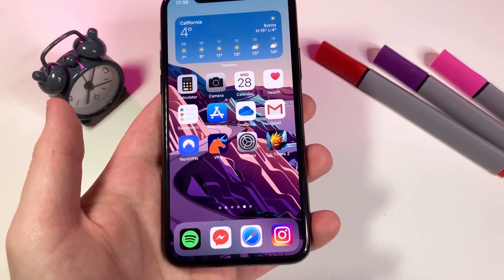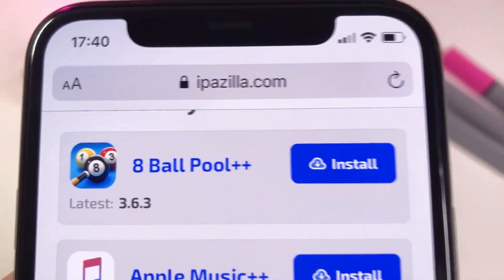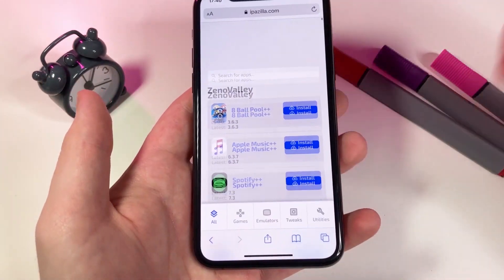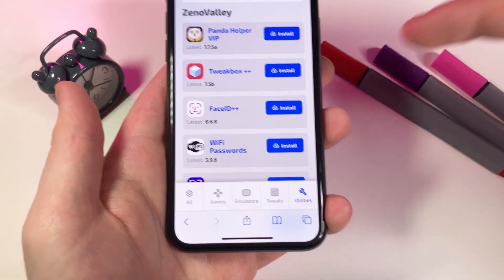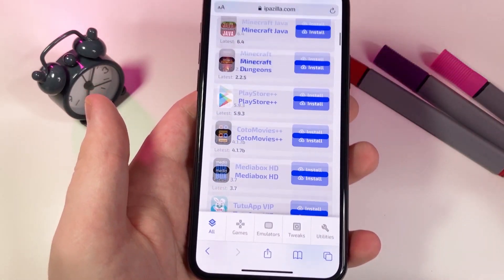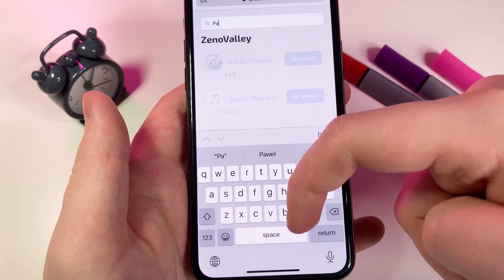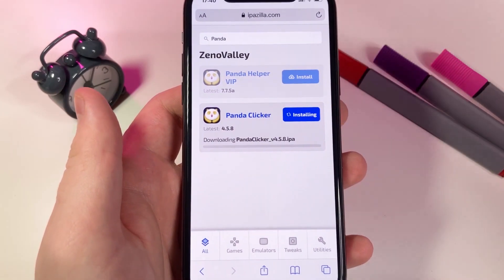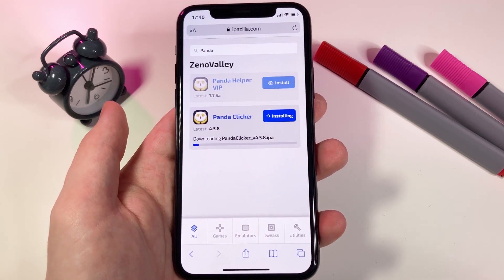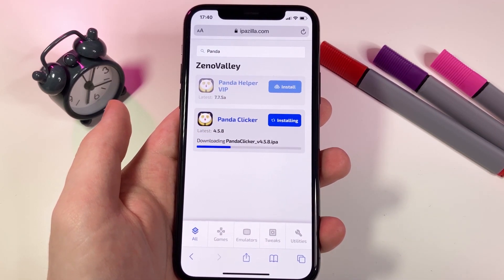Once you've done all this, you're good to go. Now go to this website — it's called ipazilla.com. This website has a bunch of different mods for different games and apps. There are options at the bottom: games, emulators, tweaks, and utilities. There's also a search bar, because this website has pretty much every modded app and game you could want. Type in 'autoclicker' or 'panda' and it should bring up Panda Clicker. Press install and it will start downloading the Panda Clicker IPA — an IPA is the file extension for any app on an iPhone.